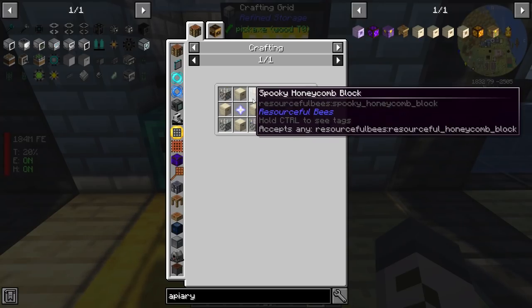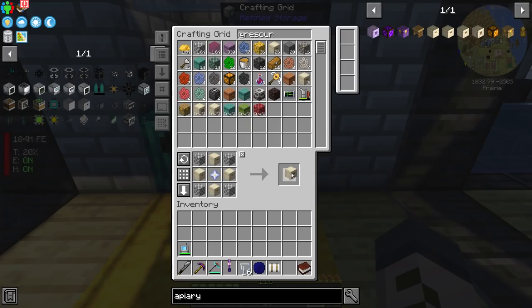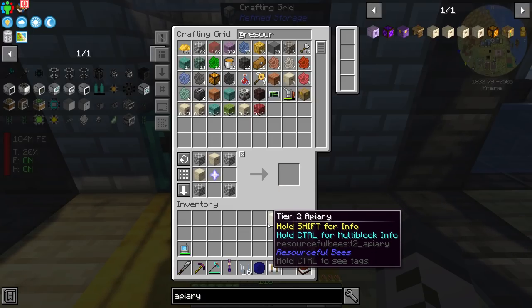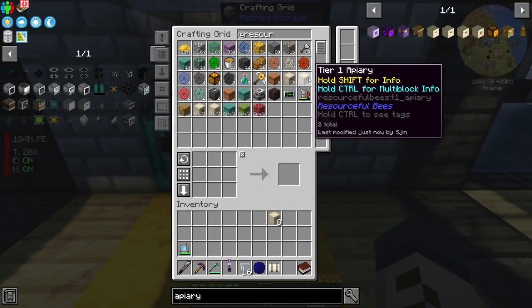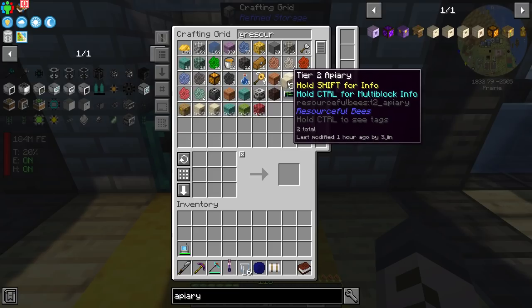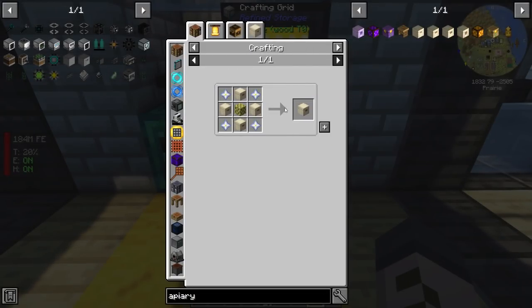Let's see how many tier 2 apiaries we can make out of these 34. The recipe is a nether star, honeycombs, and the apiaries. We can now make 8 tier 2 apiaries. We've also got 2 tier 1 apiaries in the computer, and 2 more tier 2s. So if we've got tier 2s, maybe we can make tier 3s.